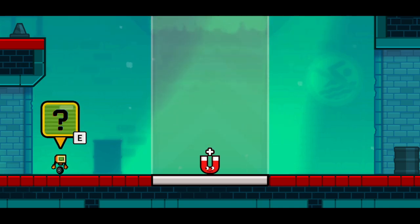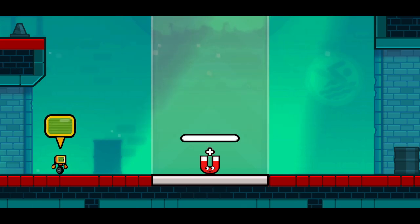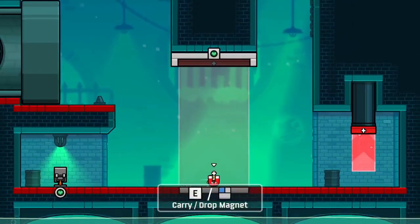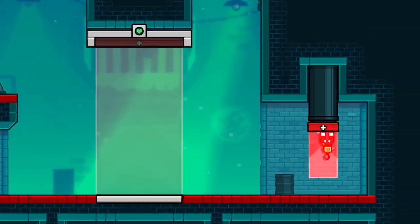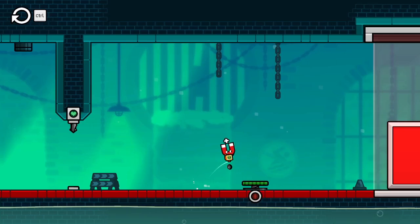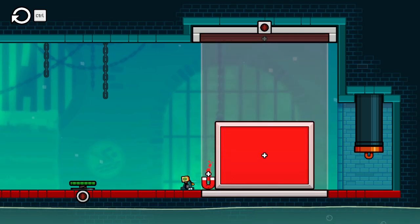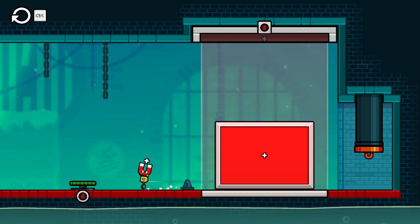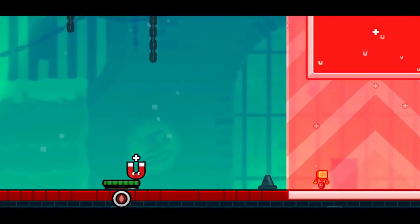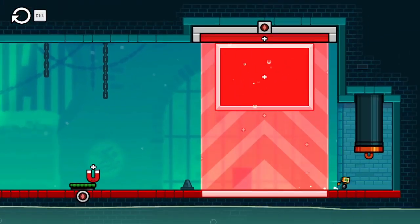Are you stuck down here as well? This sewer is deep beneath the factory and I can't find a way out. Maybe we can work together to find an exit. Great, let's stick together then. Carry/drop magnet — so now we can be magnetized when we're holding him. I assume we're going to need to hold him. He probably weighs enough to do this. How are you going to catch up if you're going to be pulled? There we go — that makes more sense. I was really curious if you're supposed to bring him or not.